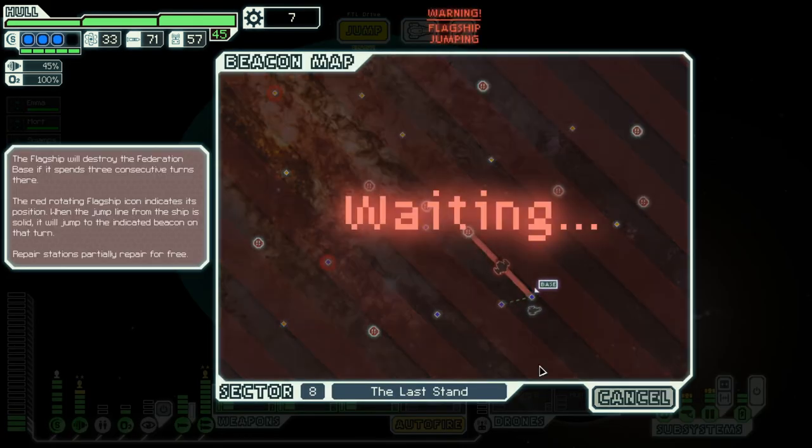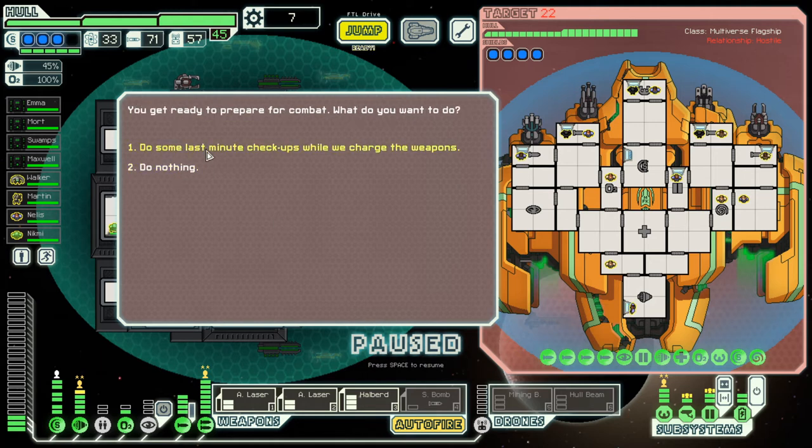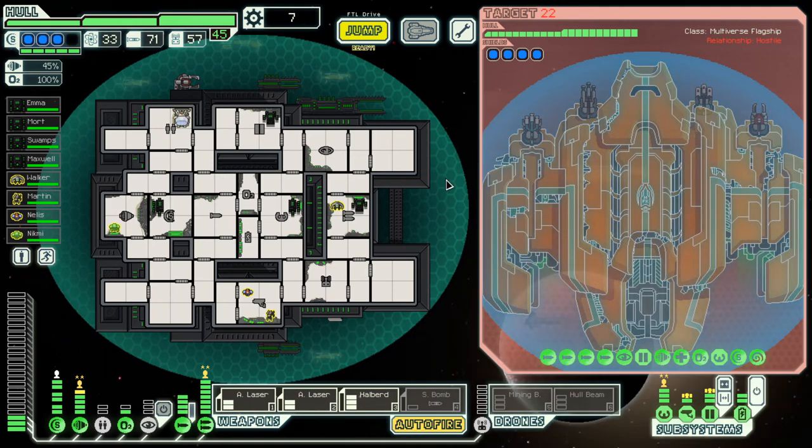We're not gonna use the small bomb — it's gonna just look pretty. Wait for the flagship. Is the flagship different? No. Does it normally have mind control? No — first phase doesn't normally have mind control. The layout's way different — they've got green thrusters. They also have about nine million dudes on board. Let's go ahead and boot up the mining drone.